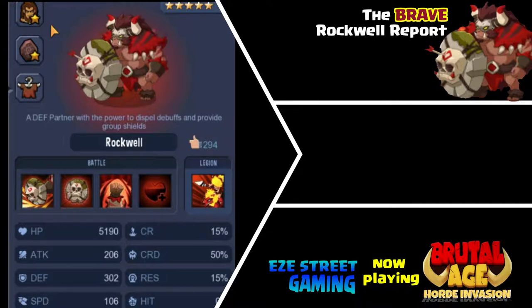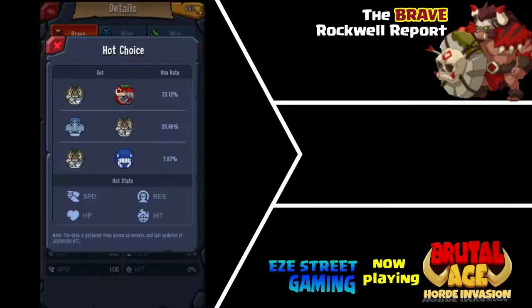Before we get into the war patterns, some team suggestions. If you are using the Red Drum right now and you were lucky enough to get the Red Rockwell, that might be a good swap out for you. You might want to swap out the Red Drum Beater and put in Rockwell. He gives a whole team shield instead of that one shield the Red Drum gives, and he also has some other skills that might compete with Red Drum too, so maybe you want to replace.